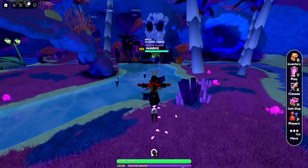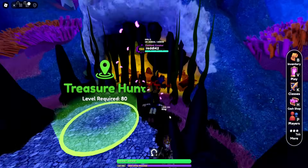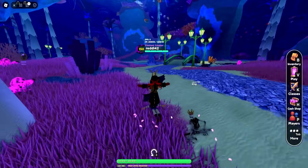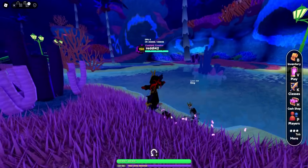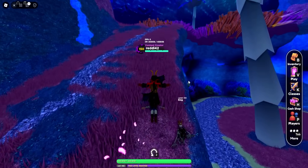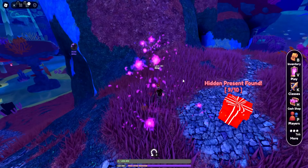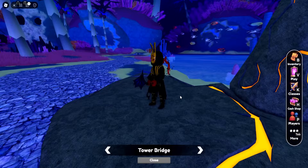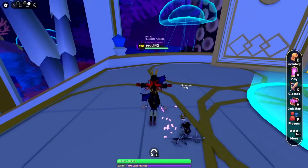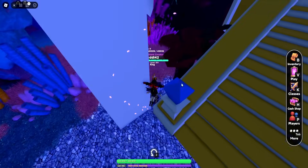Head to the treasure hunt dungeon start area behind the skull teeth. Then head towards the shark world boss up on this rock path — there's a present up here. Reset, head back to town, and teleport to the tower for the last one. It's down to the right of the stairs — that's the last one for World 6.